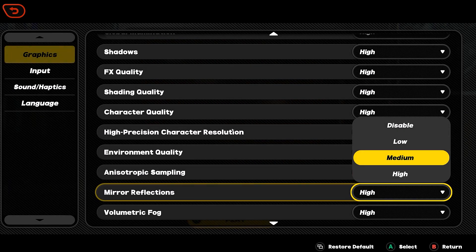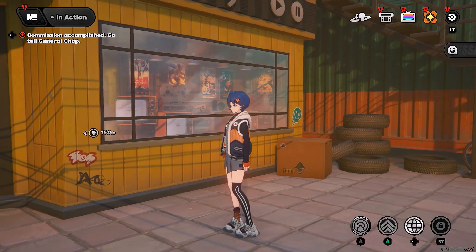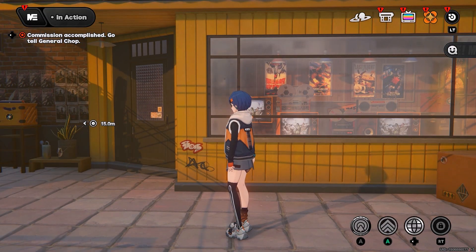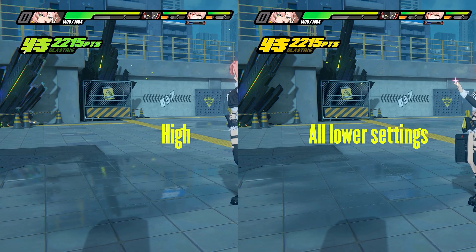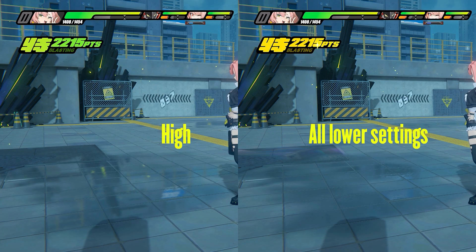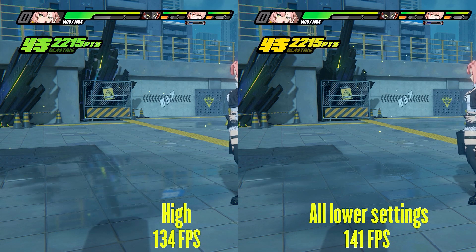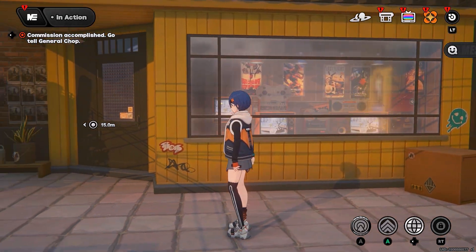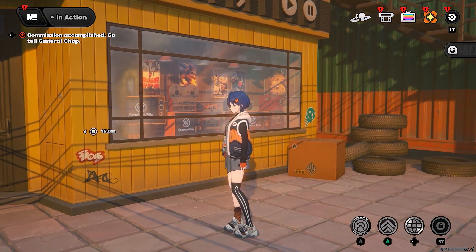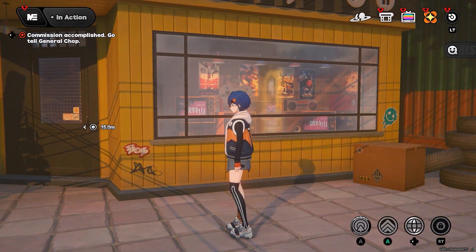Mirror reflections applies reflections to reflective surfaces like water and mirrors, but in this game it only applies to water. All other reflective surfaces — whether a car mirror or a glass surface — have pre-baked reflections and reducing the setting has no effect on these. Even on water surfaces, only high has actual reflections while medium, low, and disabled have an artificial baked reflection. Performance-wise this cost 7fps going from high to medium, and all lower settings had no performance difference. I recommend disabled setting as most of the map uses fake reflections. Also note an optimization issue: setting this too high will cost you fps even if there is no water surface on screen.